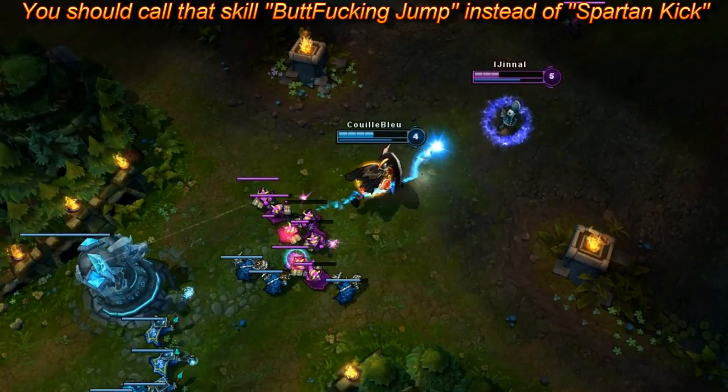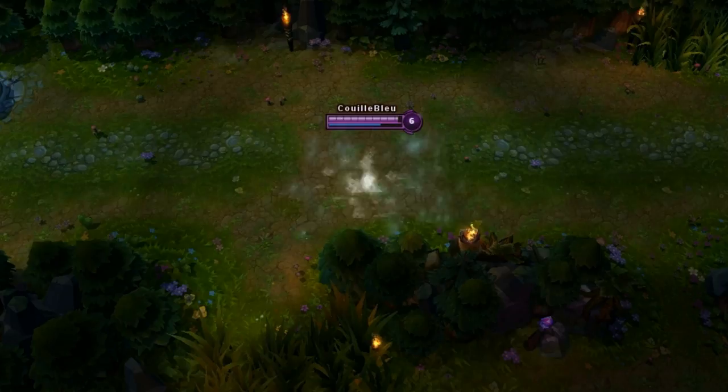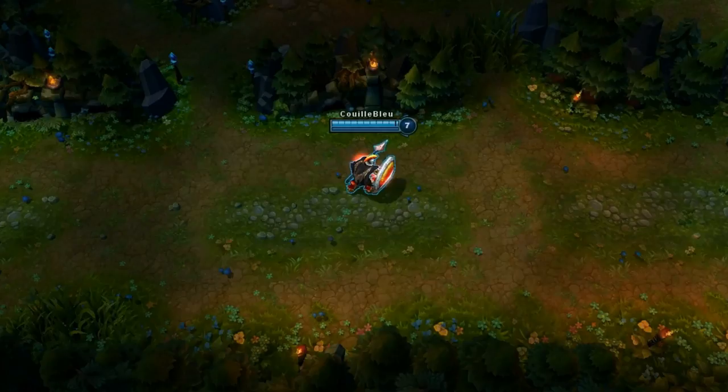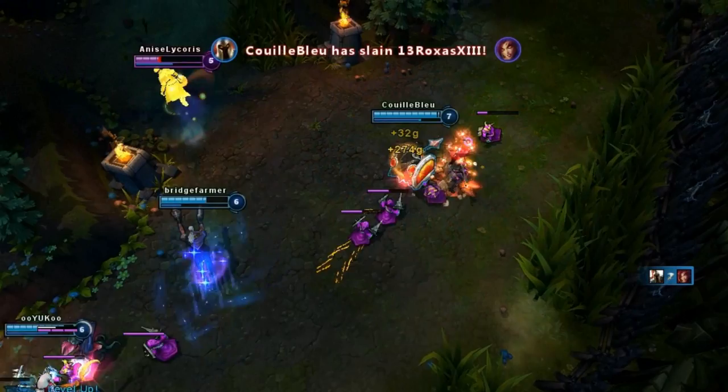You spotted some easy kills on the horizon? Use your Baker Jump to close the distance between you and a flash. Perform a Spartan Jump Joystick Ignite combo to reduce his Zelda bit and finish him off with another D-Shot in that sticky ass. After farming lots of minions and champions, you must help the other lanes by initiating a fight with your Baker Jump and by killing the easiest target.